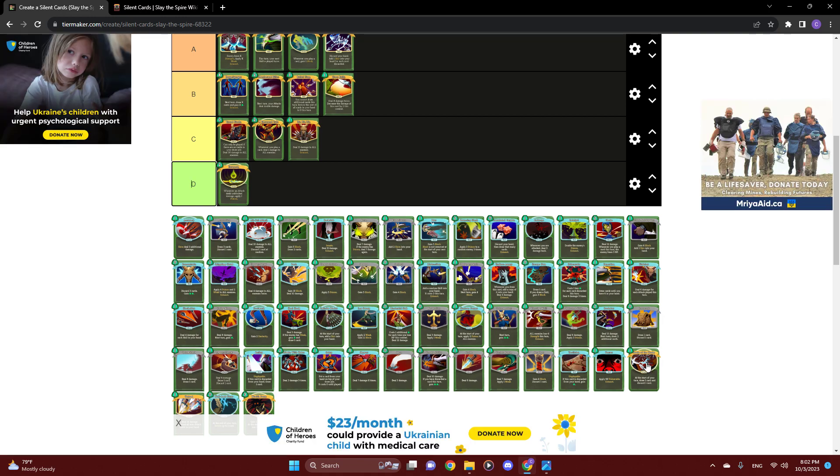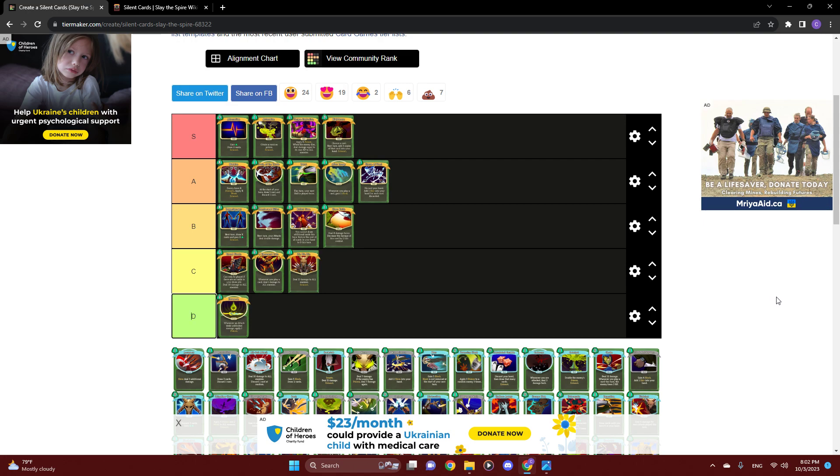Next up we have Tools of the Trade. This 1 cost power will allow you to draw an extra card and discard a card from your hand at the start of each of your turns — upgrades to be 0 cost. I absolutely love this. I'm going to throw it right next to Malaise near the top of A tier. The Silent loves to draw and discard, and her Silent-exclusive relics like Kunai, Tough Bandages, and Flying Kite love to see this. Drawing more is always great, and this works especially well when you have Reflex or Tactician in the deck that are asking to be discarded. Even without those, just being able to see more cards each turn is super powerful. I love to have Tools of the Trade in just about any deck.